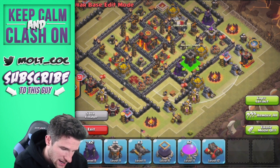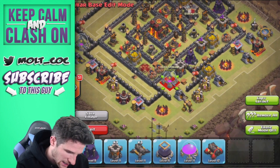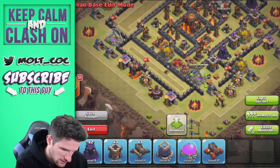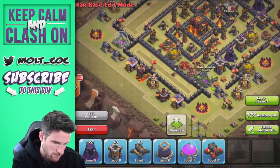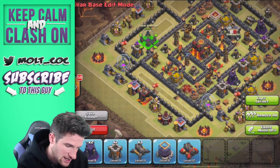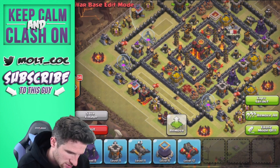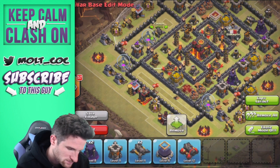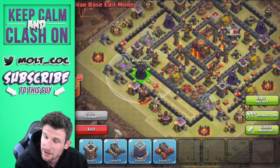Wizard tower and archer tower there we go, and then archer tower right here and the storage. Then we're going to bring in the rest of our archer towers — archer tower right here, cannon there, archer tower right here, right here, and then wizard tower and wizard tower right here as well.